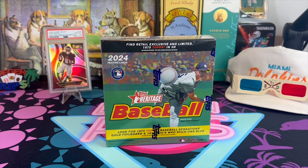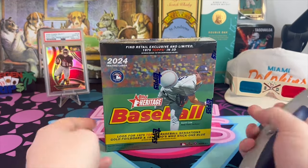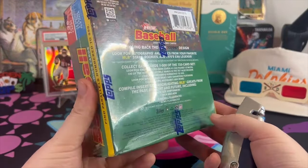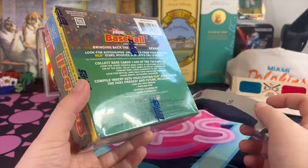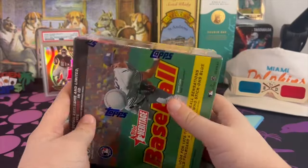What is going on everybody, it's a brand new week — we have tons of really fun rips for you this week. We're starting it off with a product I've always had a lot of luck with: Heritage Baseball mega box. As always, I try to pick the most dinged up, damaged box — for some reason it has always been a good omen whenever I've done it, so I'm gonna try to do it more.